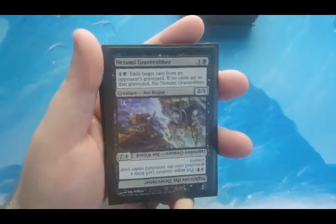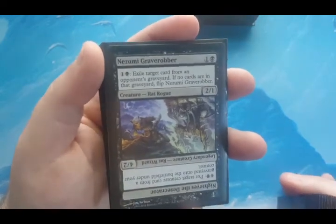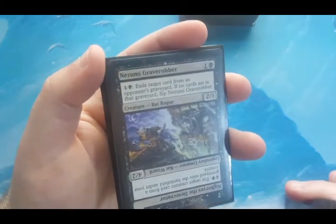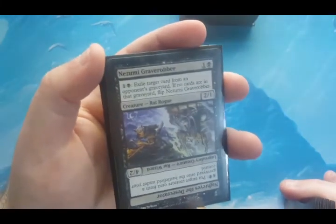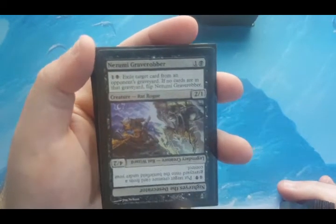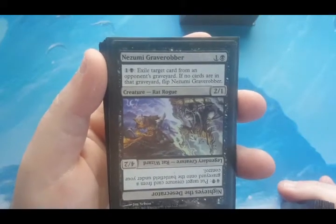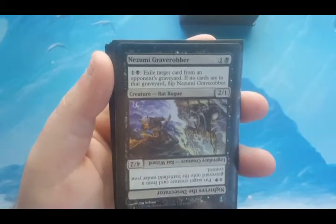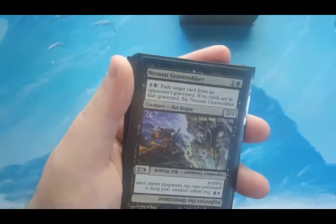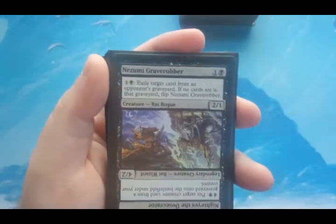Next up we're going rat-themed. Nozomi Grave Robber — I chose this because I want to be able to control some part of the board. We don't have counter magic, we don't have burn, and I don't really like single-target removal much in Commander. This is my way around that. For two to cast it enters as a 2/1, and then for every two mana I put into it I can exile a target card from an opponent's graveyard — this is why I wanted the extra mana generation.